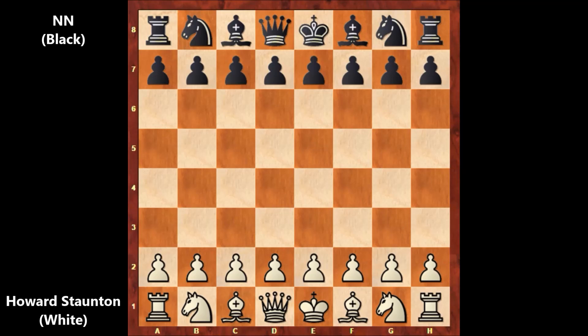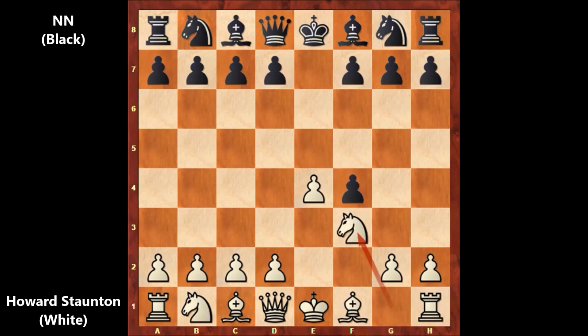Howard Staunton starts the game with e4, e5, and we have the King's Gambit — the typical opening of the Romantic era of chess. Black captures the pawn, e takes on f4, developing the knight, g5, bishop to c4.